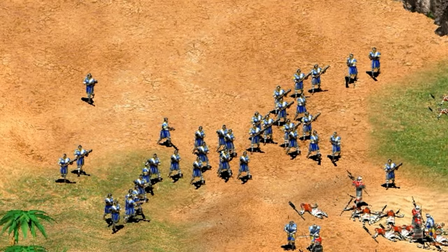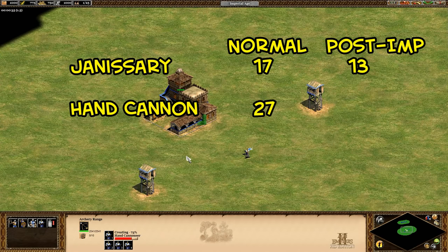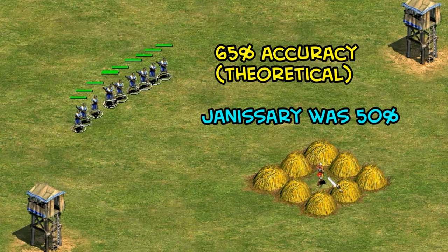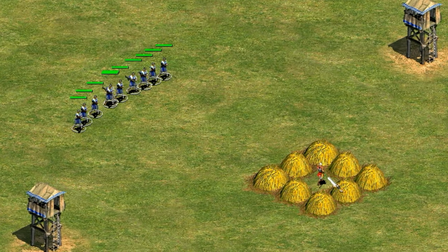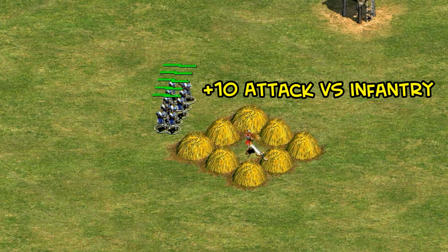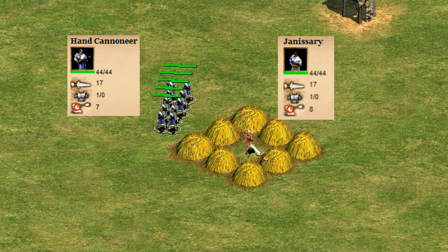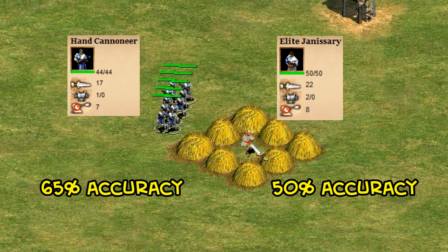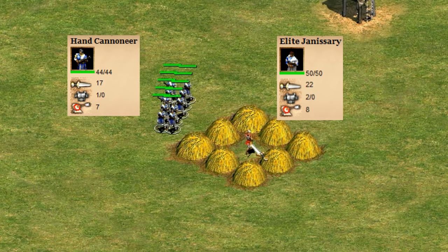Comparing that to the hand cannoneer: it's created in 27 seconds before conscription and 20 after, so it's significantly slower, though you can make it at an archery range. They have slightly more accuracy at 65%, which in practice is about 70% at maximum range and 75 to 80% when a bit closer. Their big advantage is the secret plus 10 damage versus infantry. Comparing their stats to the Janissary, they're identical in terms of attack and armor.